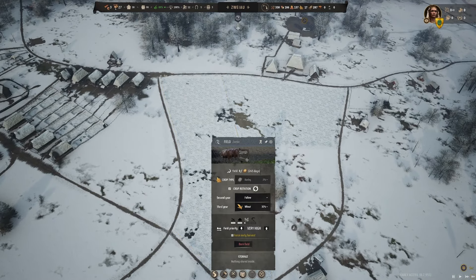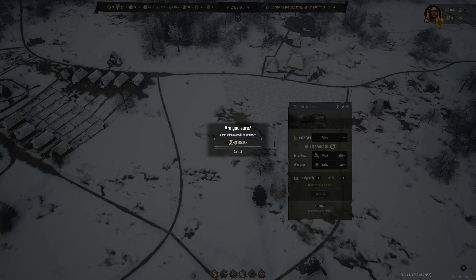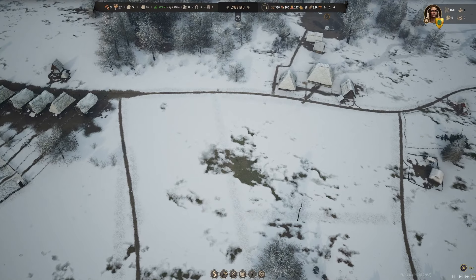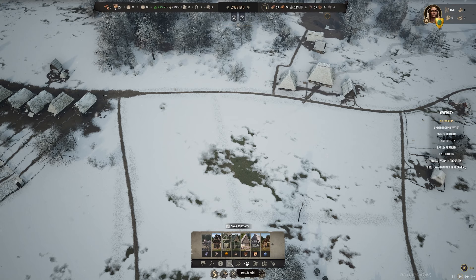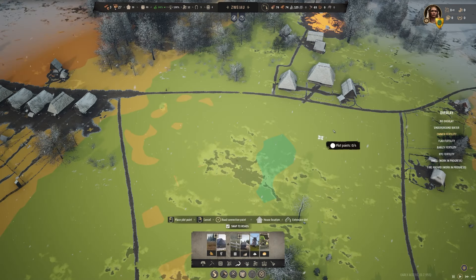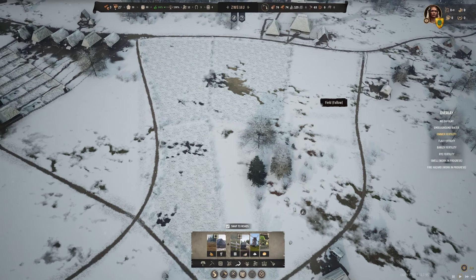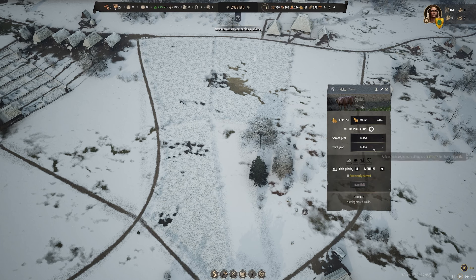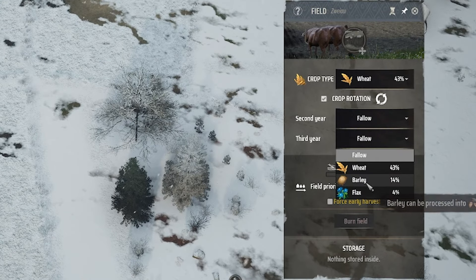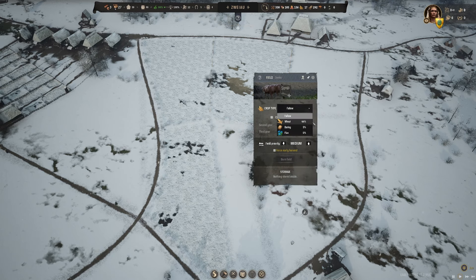One thing suggested was making our fields smaller so we can have a better rotation — I think that's a good idea. Our land here isn't particularly fertile so it's never going to be great, but we're just going to make do. We've got four smaller fields now, so let's get wheat going. We're setting up for crop rotation and leaving some fallow, since there's really not much else good happening with fertility here.